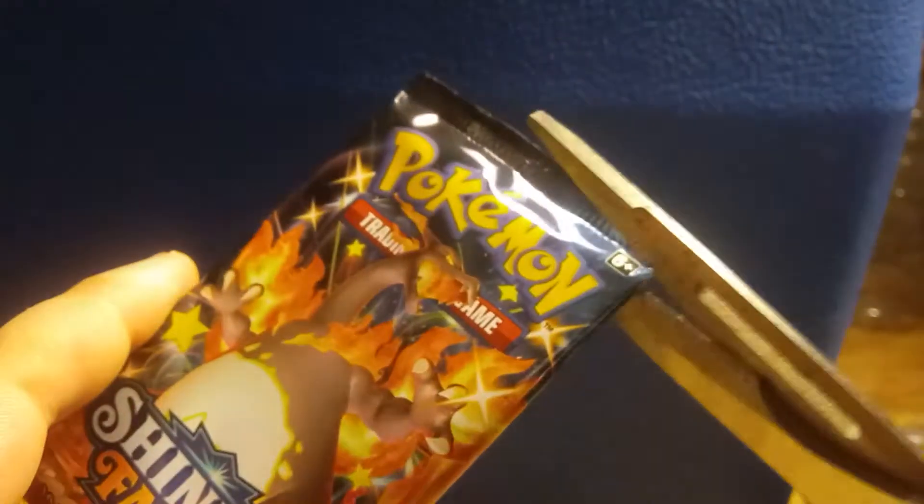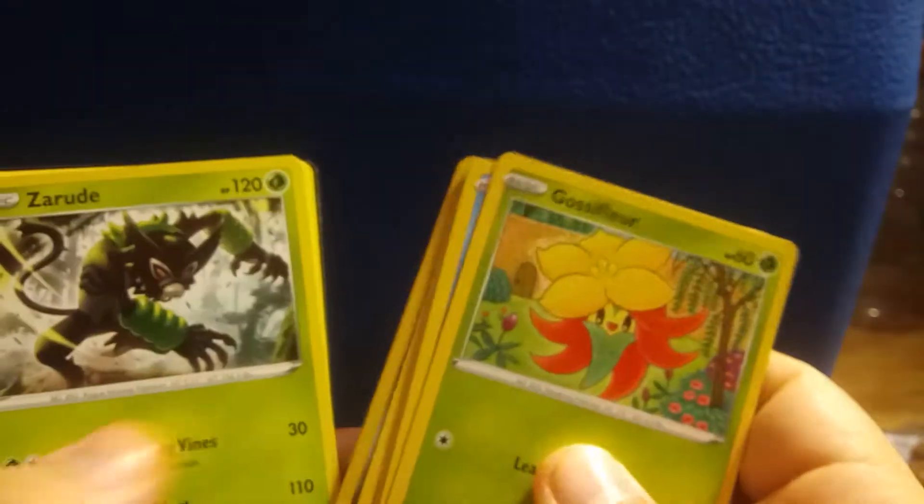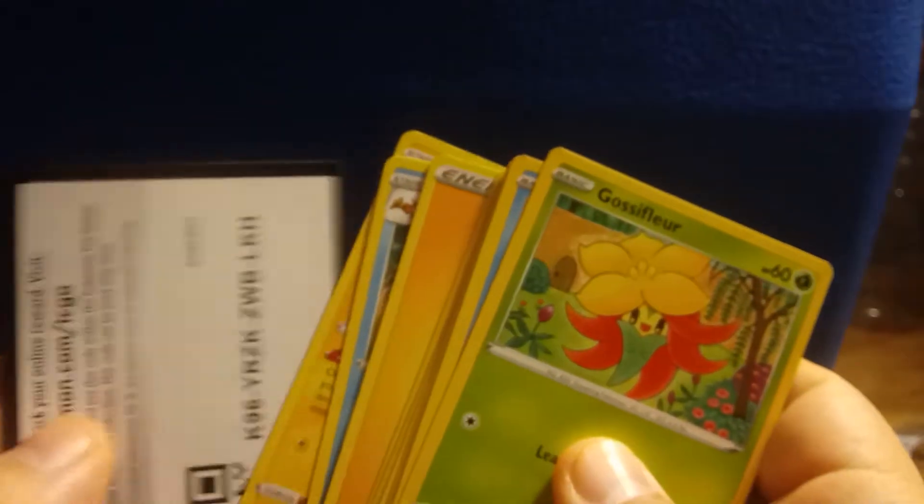The first pack here, we've got Gossifleur, Chewtle, Morpeko, Cacnea, Horsea, Cutiefly, Zygarde, Energy, Team Yell, Floatzel, Luxio, and then here is the Code Card.